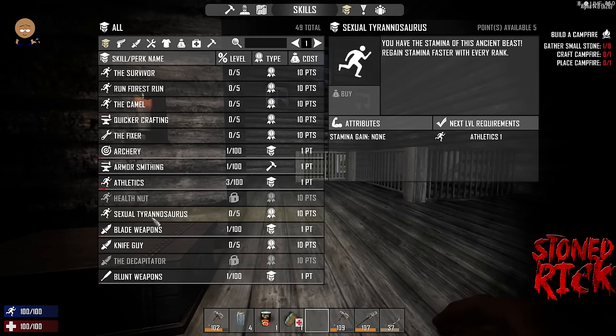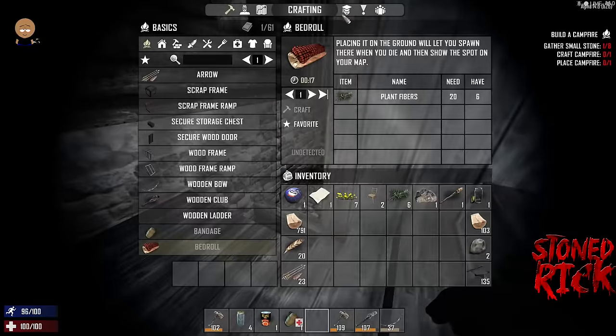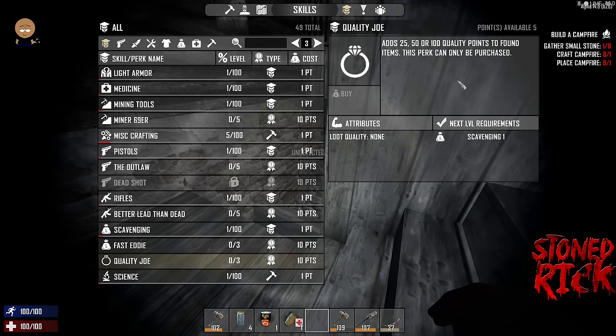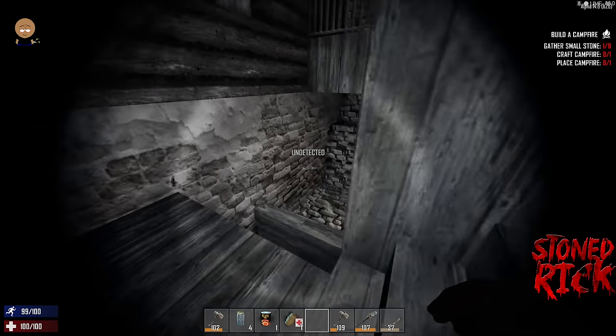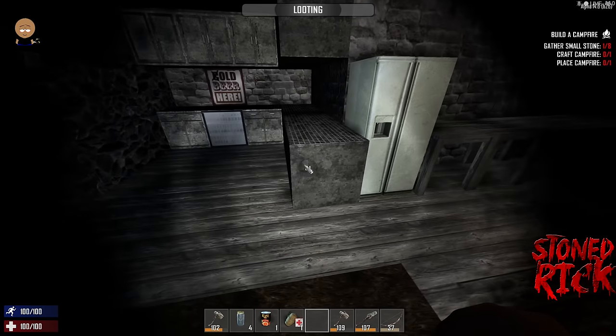I always recommend saving up and getting Sexual Tyrannosaurus — you gain stamina faster with every rank. You use stamina for everything: building, fighting, running. There's also Quality Joe, which adds 25, 50, or 100 quality to each item you find. Definitely recommend getting that. Level 2 requires scavenging level 30, and level 3 requires scavenging level 60. Every time your scavenging goes up, the better chance of finding good loot.